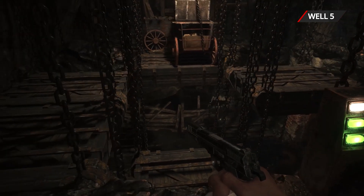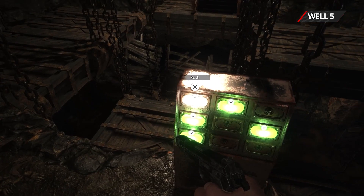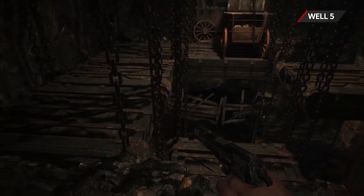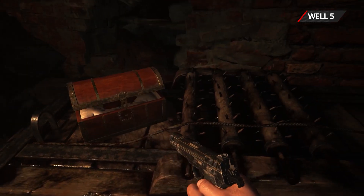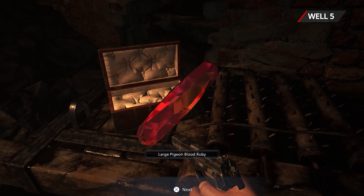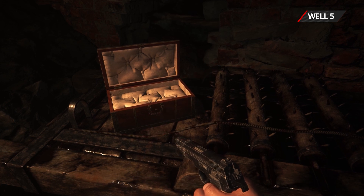When you arrive at the bottom of the well, go up to the platforms and push the buttons on the device until they're all green. Push down every cart that's in your way and drop down the hole. Open the chest to find the large pigeon blood ruby treasure. And before you leave, look around to get some bombs and ammo as well.